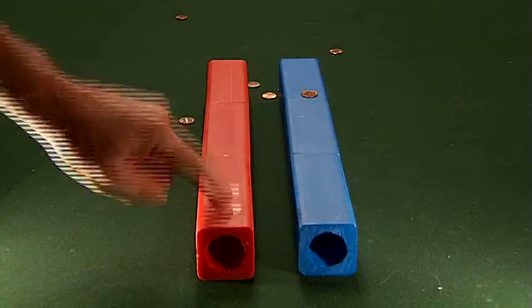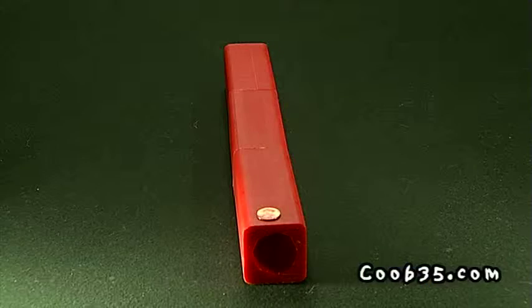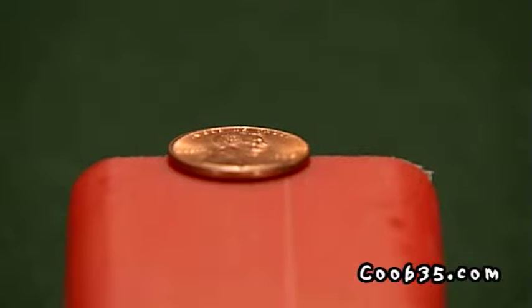After all eight slides, only the player whose coin or coins remain furthest can add to their score. One point if the lead coin is on the closest cube, two on the middle cube, three on the far cube. An instant win — game over — if a coin is hanging off the far cube at the end of the round.